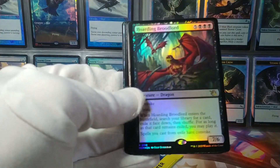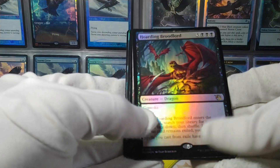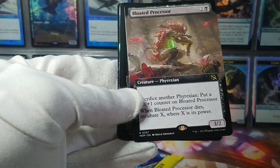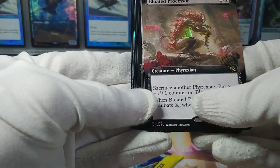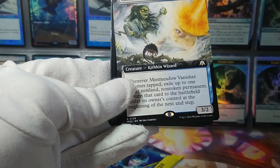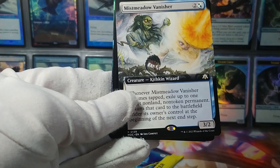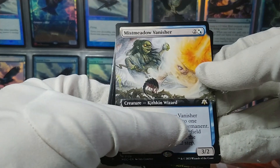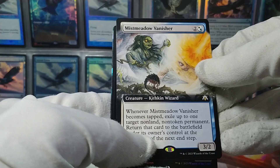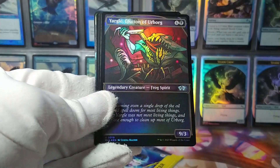We've got another full art basic island. Hoarding Broodlord is a Convoke dragon. Bloated Processor — sacrifice another Phyrexian, put a 1/1 counter on it. And then Mist Meadow Vanisher — the Commander card. Comes tapped, exiles a non-land non-token permanent, returns it at the beginning of the next end step.